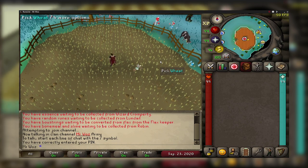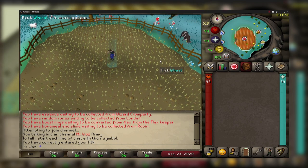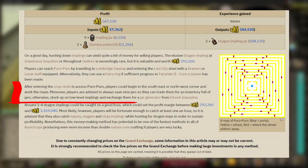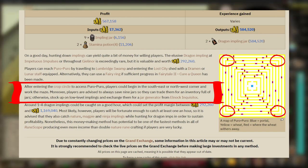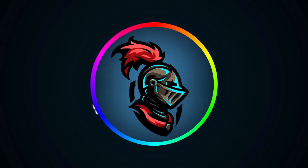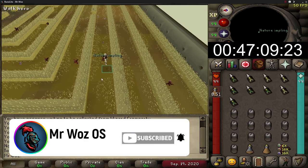Puro-Puro is a maze so it can be quite overwhelming at first, and there isn't really a right or wrong way to start. According to the OSRS wiki you should start at the southeast or northwest corner and work your way around, as there is more chance of seeing the rarer implins such as dragon. On a good day you can make a lot of money if you come across dragon implins or even lucky implins.